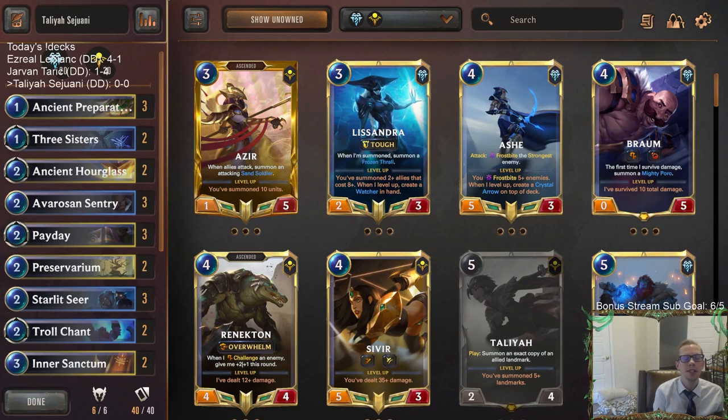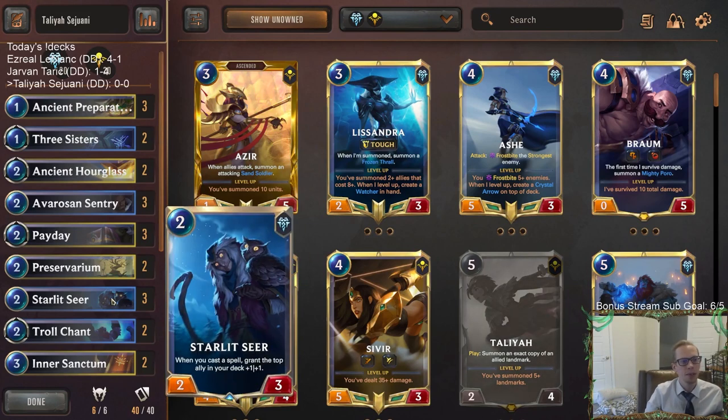Welcome everybody on Twitch and YouTube for some Talia Sejuani. This deck is going to be about buffing up the units in our deck and making them very large, also playing some cool landmarks, having some overwhelm, and doing a bunch of small stuff like that. A big part of our deck is going to be Starlet Seer, which says whenever you cast a spell, grant the top ally in your deck plus one plus one.